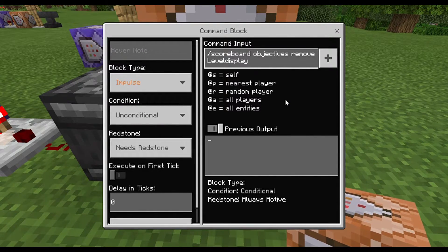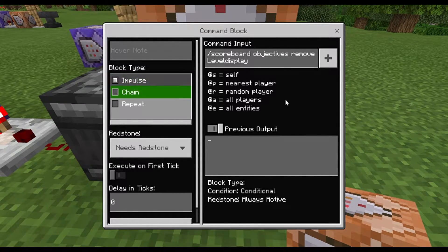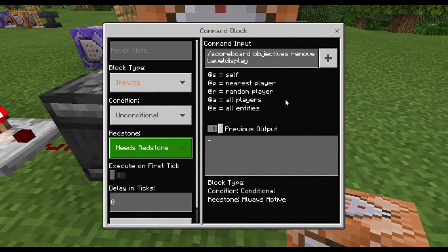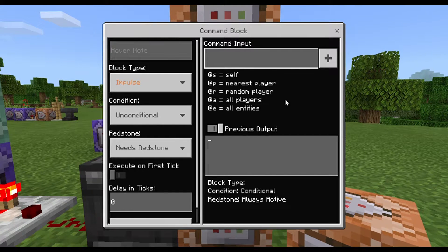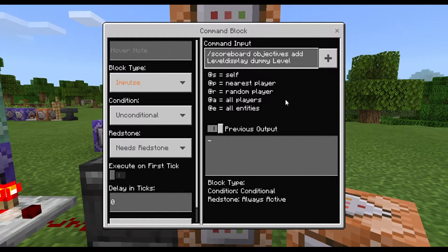The first thing we want to do — and this might sound a bit strange — is we want the command to remove the display: /scoreboard objectives remove level display. We want this block to be Impulse, Unconditional, Needs Redstone.